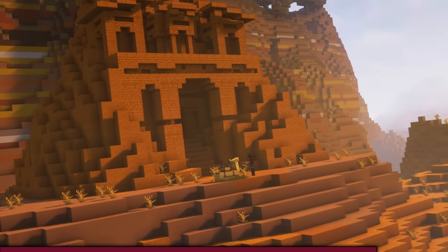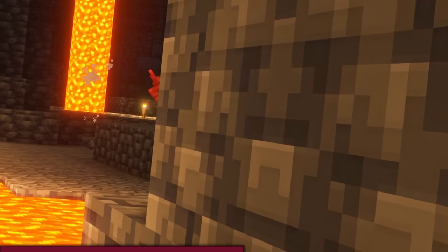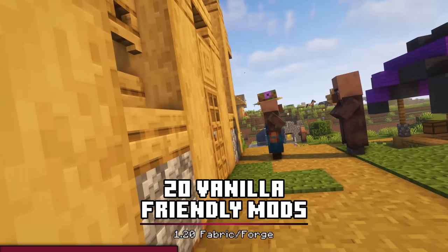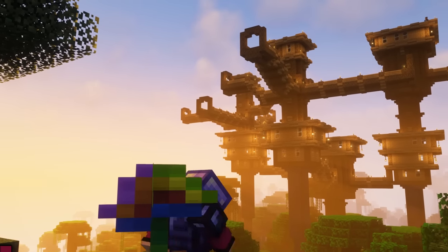Mojang has released 1.20, aka the Trails and Tails update, which means it's that time again to showcase a list of vanilla-friendly mods. With over 20 mods and a few honorable mentions, I'm positive you'll include one or more of these mods in your next playthrough.